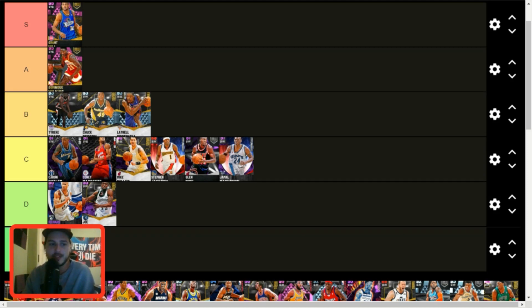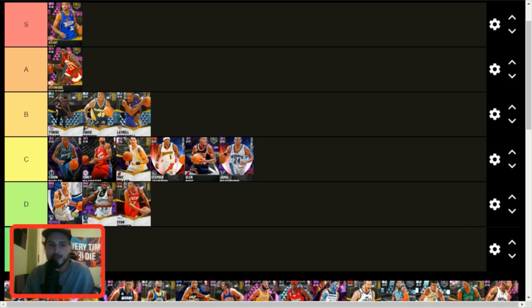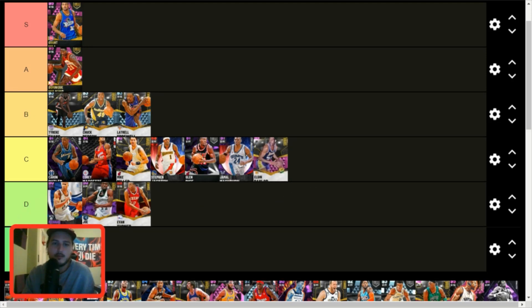Evan Turner — D tier. He's okay. I don't have an in-depth exposé on this Evan Turner card — he's just okay, he's all right. Elgin Baylor — C tier. I've used him a couple times. I don't have him unlocked on my account because grinding through domination seems like a pain right now. He's just small at the small forward position and his stats really aren't that great at this stage.